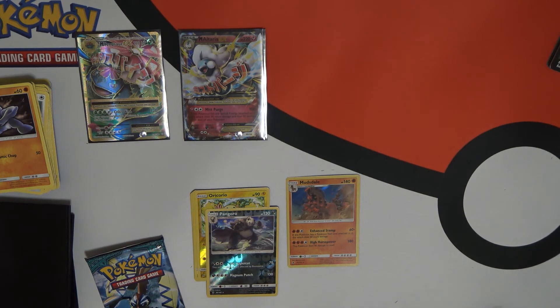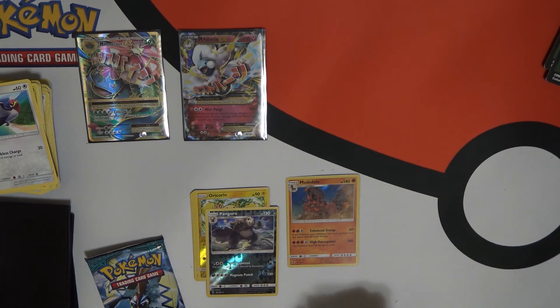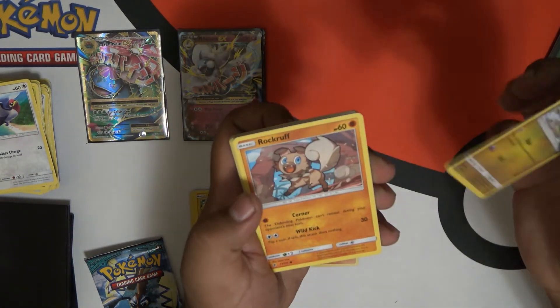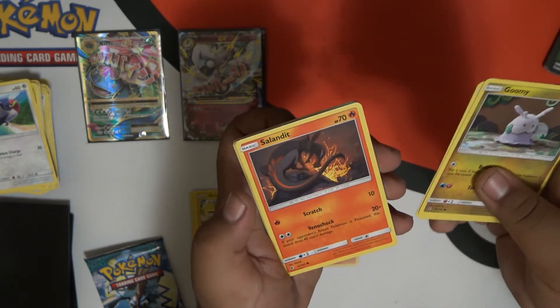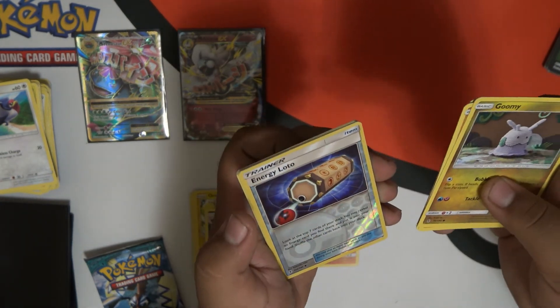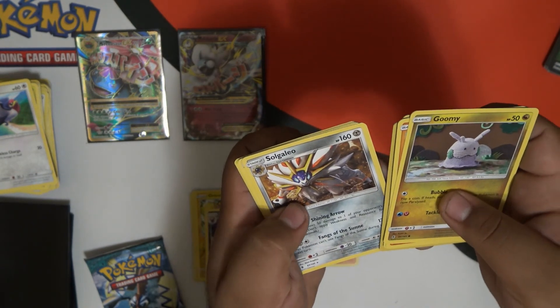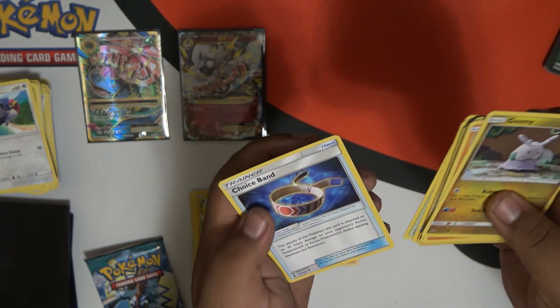I thought it was going to be longer. I guess we just moved right through this. I don't know what to expect in this. Goomy. Rockruff. Togedemaru. Nosepass. Salandit. Energy Lotto. Solgaleo. Energy. Machoke. Altar of the Moon. And Choice Band.